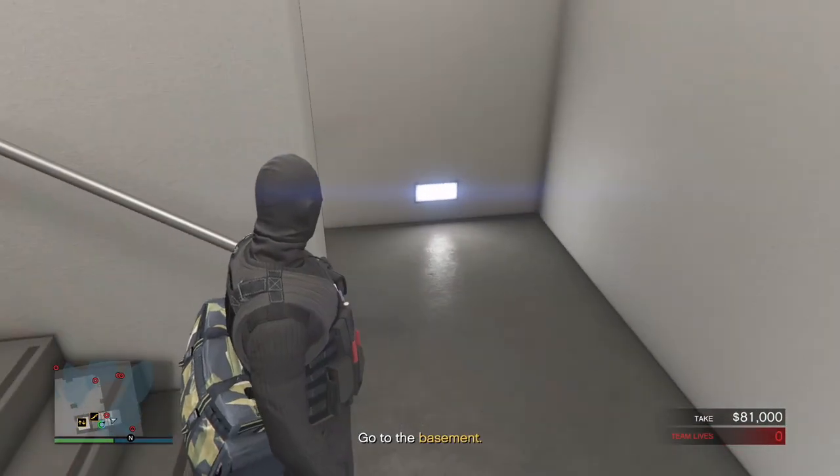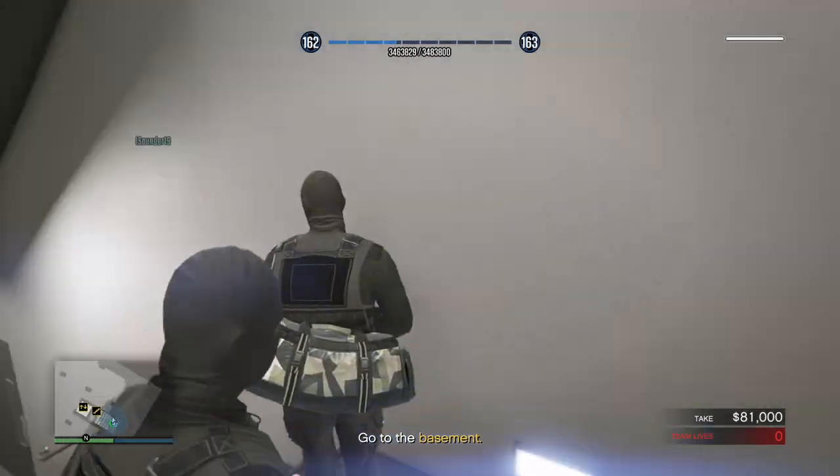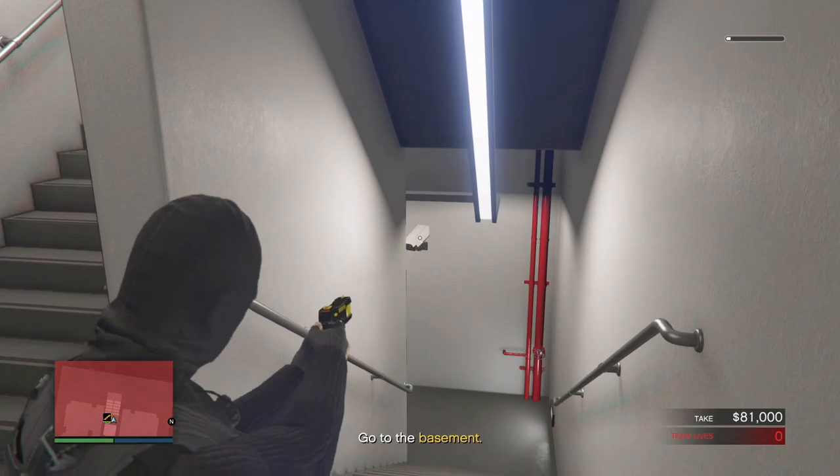After you get the mini vault, go down the staircase and melee the guard inside with your pistol. Don't use your fist since it won't do enough damage to kill him. Also remember to stun the camera in the staircase to avoid being caught.